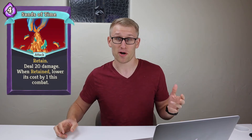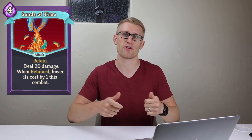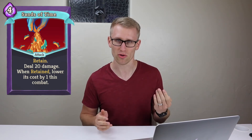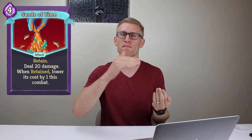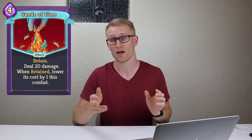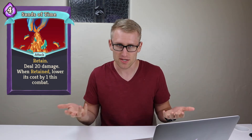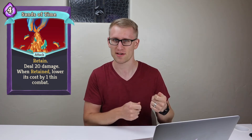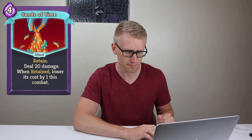Sands of Time is another neat one. Most turns in Slay the Spire you have to discard your entire hand at the end of your turn, unless a card has the retain keyword, in which case you can choose to hold on to it. Sands of Time basically gets cheaper and cheaper the longer you hold on to it, to the point where 20 damage for only one or zero cost is a really powerful action. This would be hard to track physically — do you have to remember how many turns you've held it? Is there some other way of tracking it? It's a cool effect that's able to be implemented here.